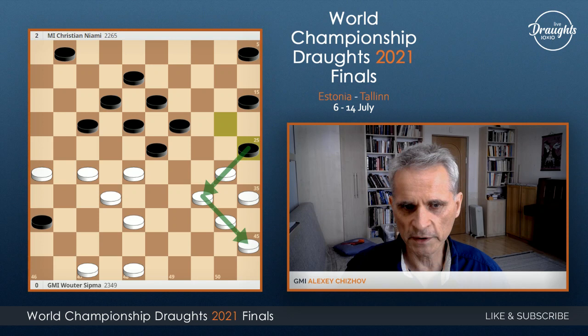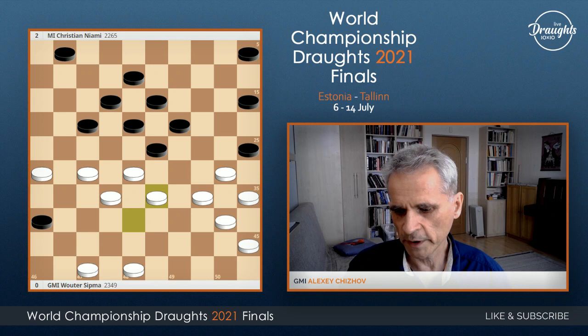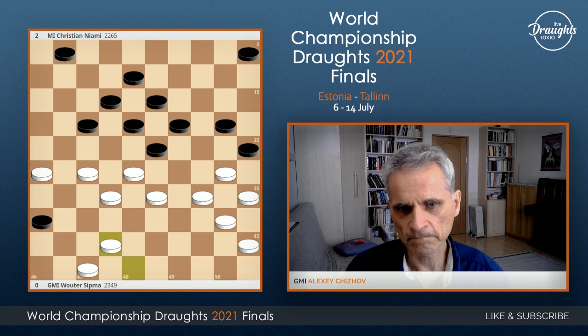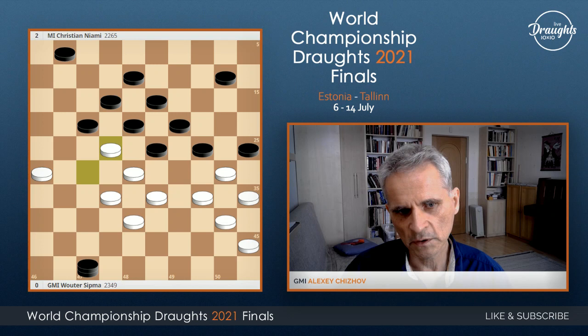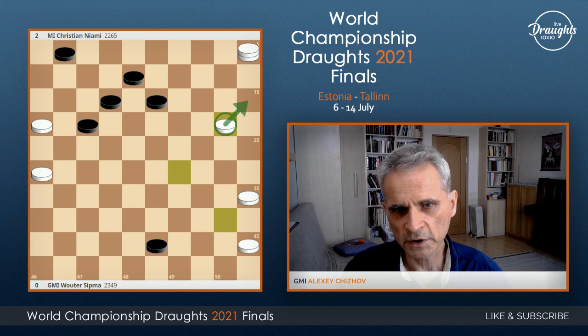White may immediately play this, and black should take here and this — the bending is released. But more interesting is to play differently, playing 38-33. Black should play 15-20. If they do not, white go to this field, and this. Now this position again has many tactical ideas, and black only have to play with piece 1. Because if playing by piece 5, then there is a combination — not immediately winning, but very good endgame, because black pieces all stay in center, white control the main line, and this piece is going to the king. It looks like an easy win for white.